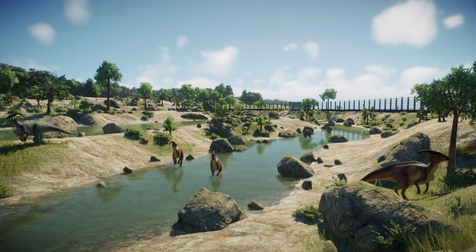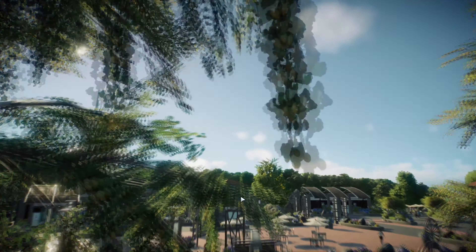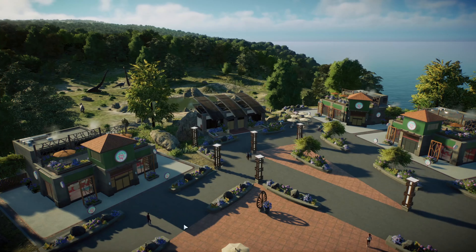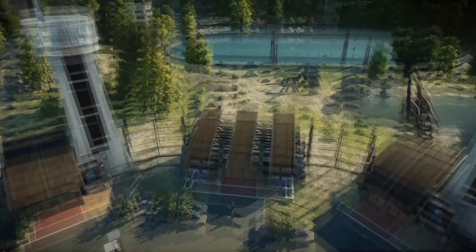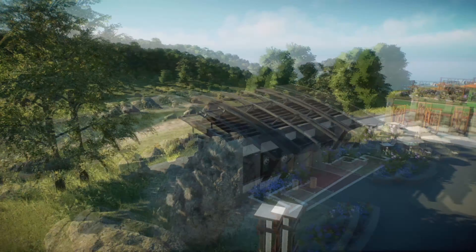It can really do wonders when you put a viewing gallery up on a hill where guests have an elevated position and dinosaurs are down below — you can always see them and it creates magnificent views and pictures. The best pictures are from up above, right? Elevation is really important and people often forget it. This should have been more than five tips, because I keep thinking of more.